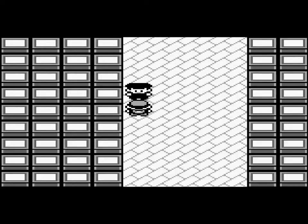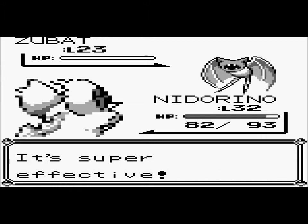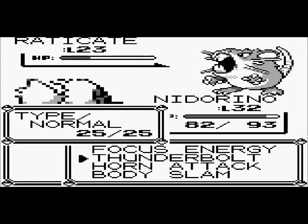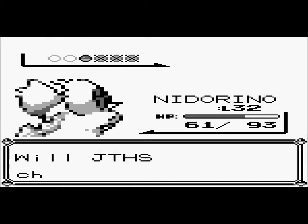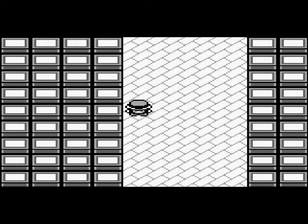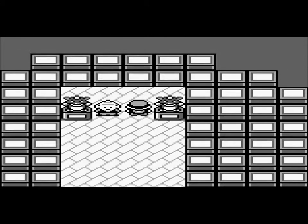One more trainer — let's just go ahead and battle him. Thunderbolt, goodbye. A Rattata — I have no clue why you have a Rattata, but it's a little more challenging. Goodbye. And a Zubat — down goes Zubat. And just like that, all Team Rocket guys are gone.